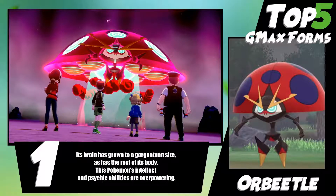I really didn't expect Orbeetle to look like a giant UFO at the end of it. To be honest, because it starts out as like this little caterpillar with like a bow tie and stuff, and you're like, what is happening here? But obviously G-Max Orbeetle has an unreal design. Its psychic powers are now so overwhelming that if it uses even a slight bit of power, it can control the minds of every living being in the vicinity, which is unreal.